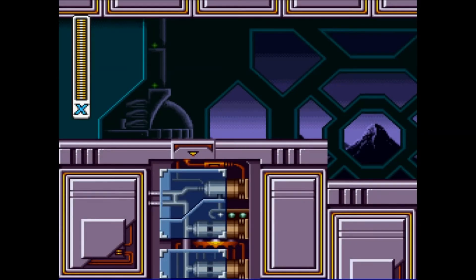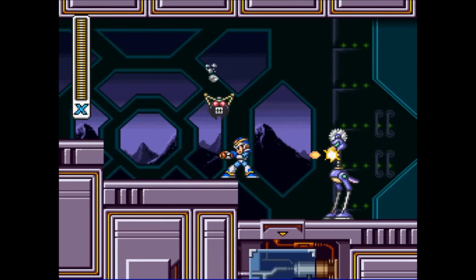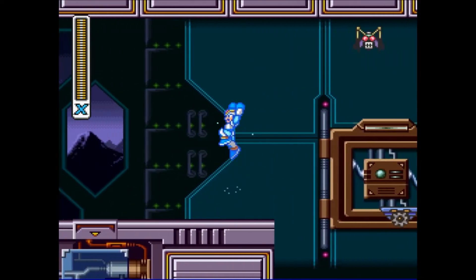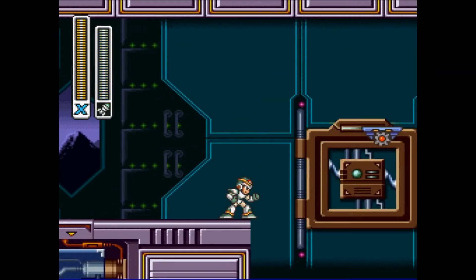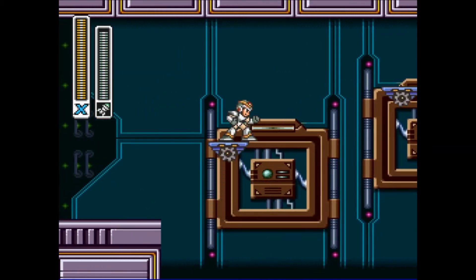Hello ladies, gentlemen, and otherwise. I'm Lamar Havens. Welcome back to Mega Man X. We're taking on the second Sigma level today, and I'm going to be going ahead and using the homing missile for this section, because you don't get much more useful than a homing missile.